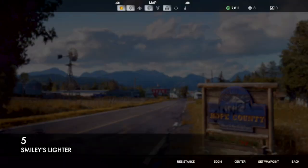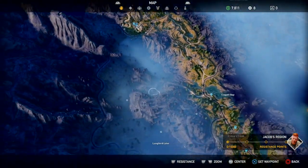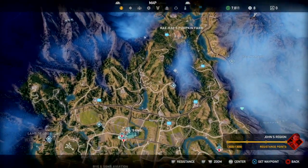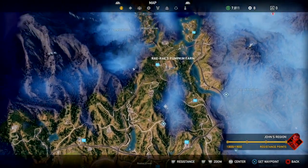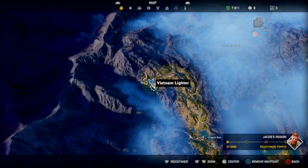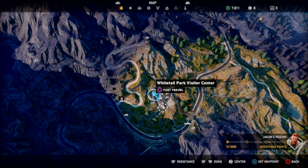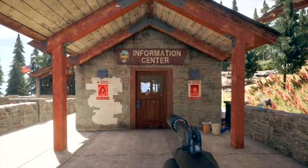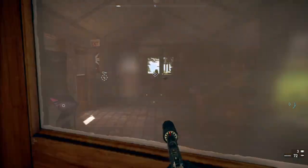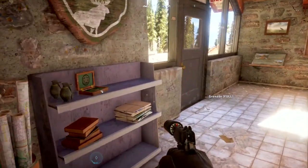Smiley's lighter, lighter number five, is found at the Whitetail Park Visitor Center — it's just south-west of the Fang Center, further north from Ray Ray's Pumpkin Farm. Head on through the visitor center into the next room and you'll find it on a shelf.